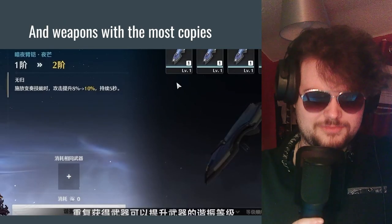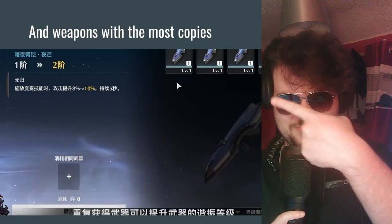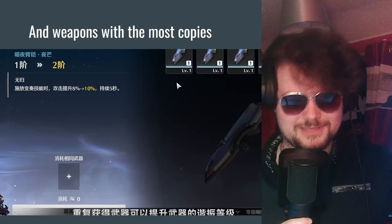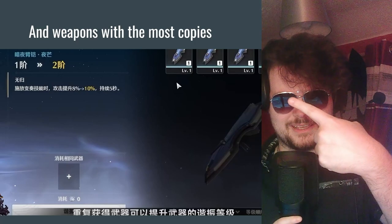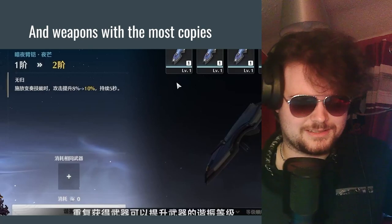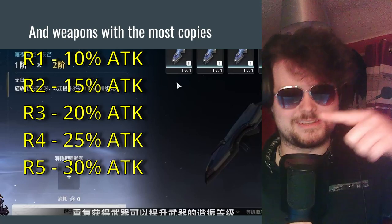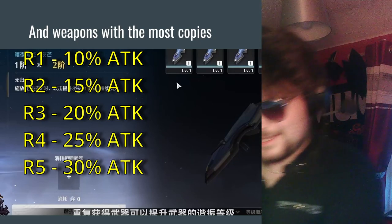Also use the weapon you have the most copies of. You can use up to five copies of the same weapon to combine them into one weapon and make it a rank five weapon. Each copy you invest increases the weapon's passive skill — for example, if the text says 'this weapon increases your attack by 10%,' with each copy that could go up to 15%, 20%, 25% — just more stats to beat the game easier.